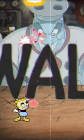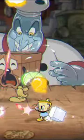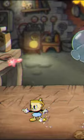Throughout the first phase of the fight, you want to use the Crackshot so that you can focus on dodging the projectiles instead of worrying about whether you're hitting him or not. This also helps get rid of any projectiles coming your way, such as the animal cookies.